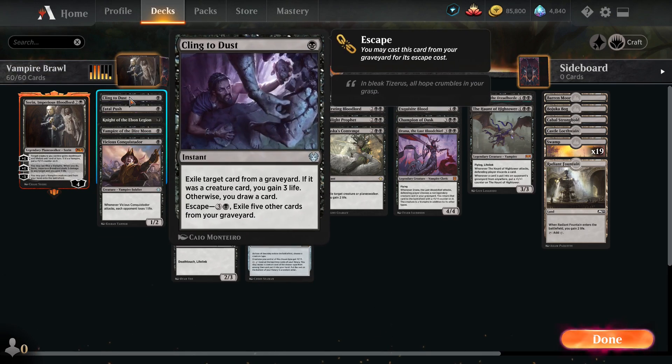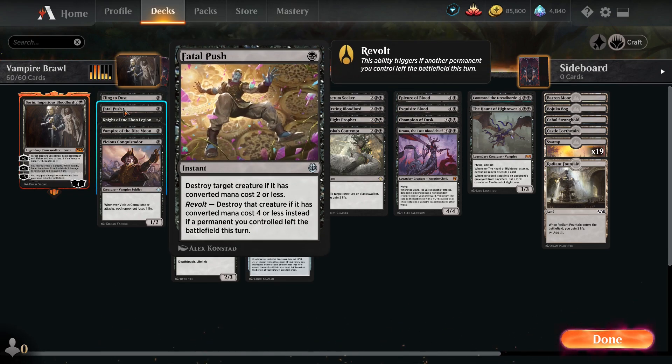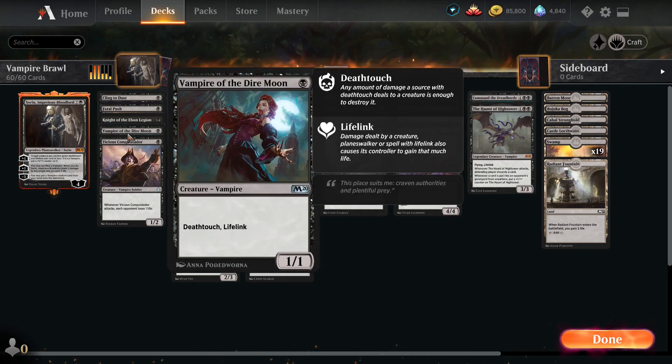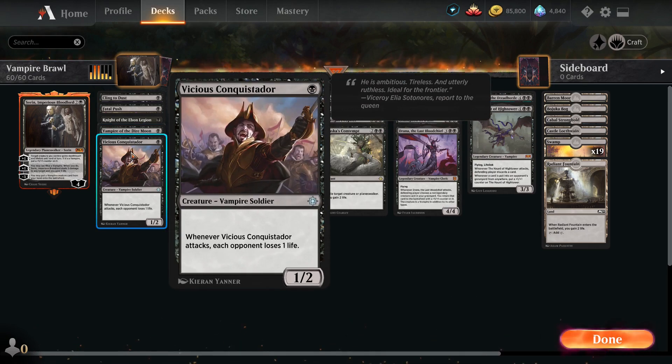For our one-drops: we're running one Cling to Dust — it exiles a card from a graveyard and we can also gain life from it. Fatal Push for destroying small things. Knight of the Ebon Legion, a vampire that can get bigger and give itself Deathtouch. Vampire Damonn has Deathtouch and Lifelink. And Vicious Conquistador — when it attacks the opponent loses one life, plus it has two toughness so you can trade one-for-one with it.